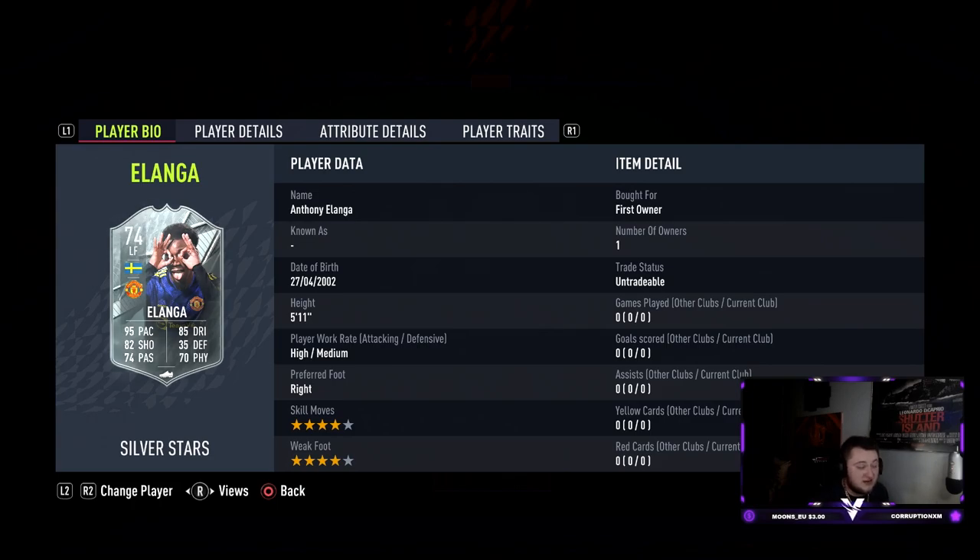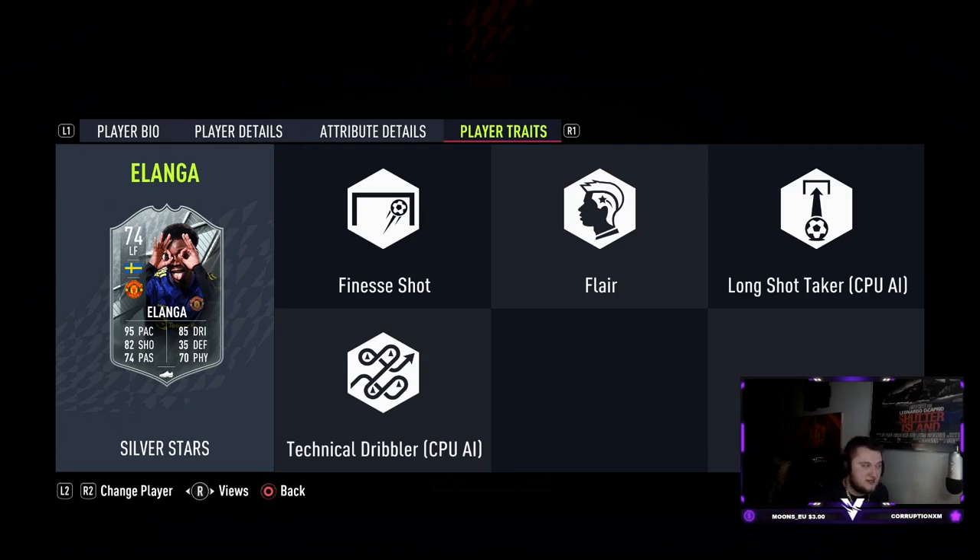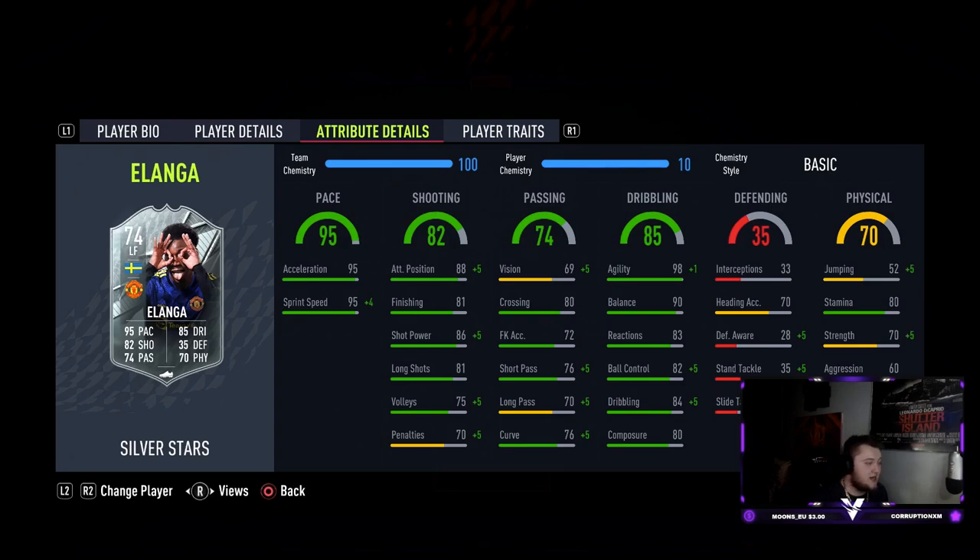This looks to be a good, really meta card. Looking at his traits, he's got the finesse shot trait which means we'll be doing a lot of finesses with him. His in-game stats are genuinely very nice: 95 acceleration and 95 sprint speed, 88 attack positioning, 81 finishing, 86 shot power, 81 long shots, 75 volleys, 69 vision, 80 crossing, 72 free kick accuracy, 76 short pass, 70 long pass, and 76 curve — boosted to 99 thanks to the finesse shot trait.